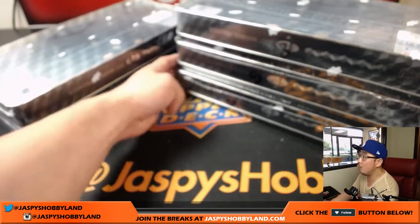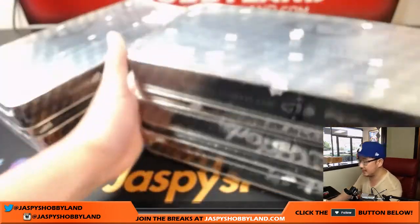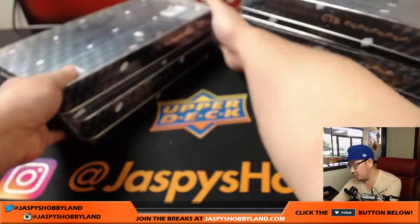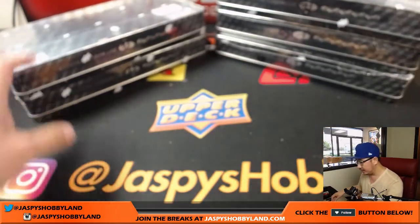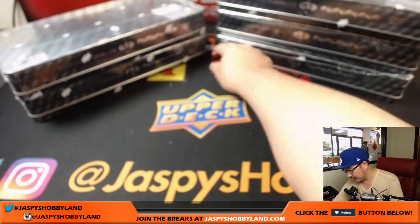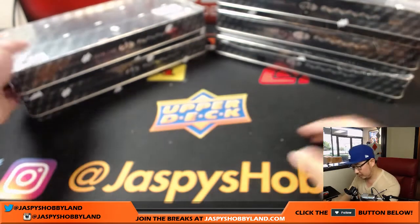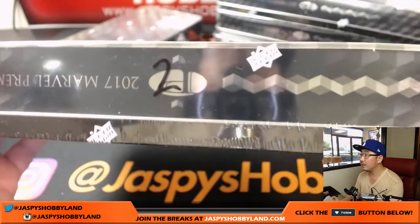We opened up a fresh case yesterday. Here's what we have right now — boxes 3, 5, and 6 left, and boxes 1 and 2 on this side. I'm going to roll the die until we get one of these numbers. And it's 2, so we're going with box 2.